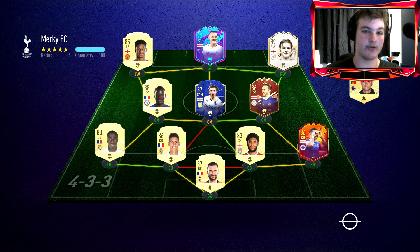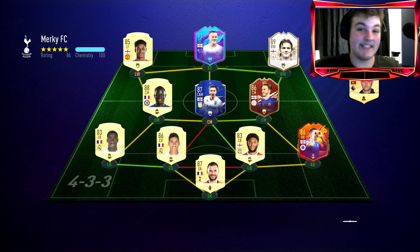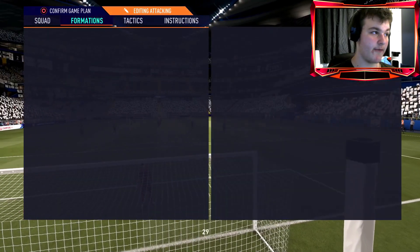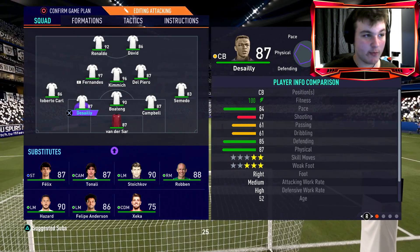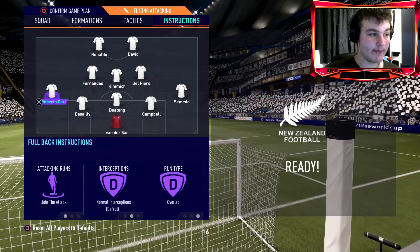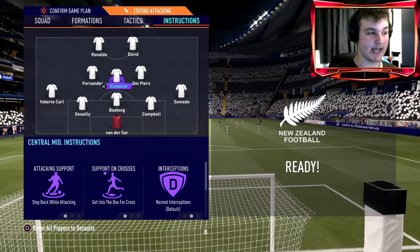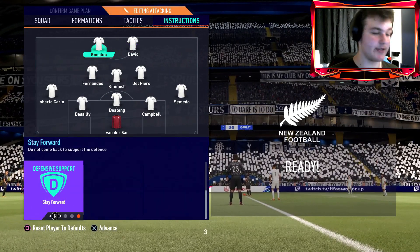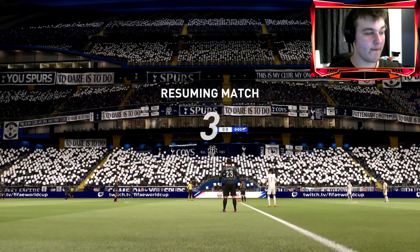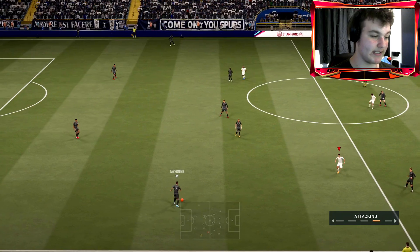I think we're on a three-game winning streak. The opponent has a solid team — Varane, Mendy, Gomez, Larrisa, Nere, Tavernier, Red Madison — but my team is definitely a lot better. We're using him in a five-at-the-back, playing very attacking-minded. Both right wing backs on get forward and overlap — so Roberto Carlos and Somato are working as wingers. Fernandes on get forward into the box, Dalpe on get forward into the box, Kimmich on stay back into the box, David on stay central get in behind and stay forward, and Ronaldo the same. It's kind of like a free 5-2 formation with wing backs pushing forward.